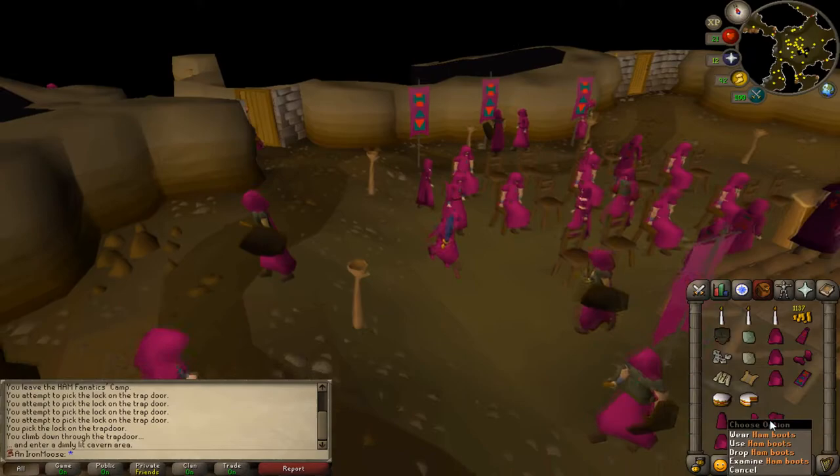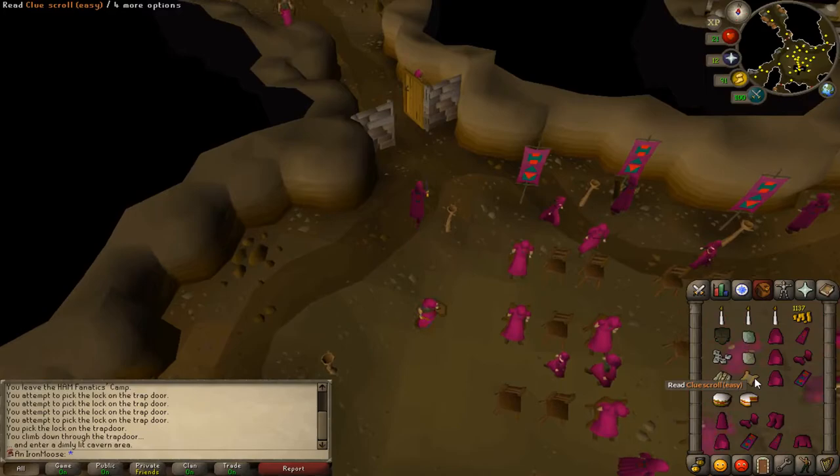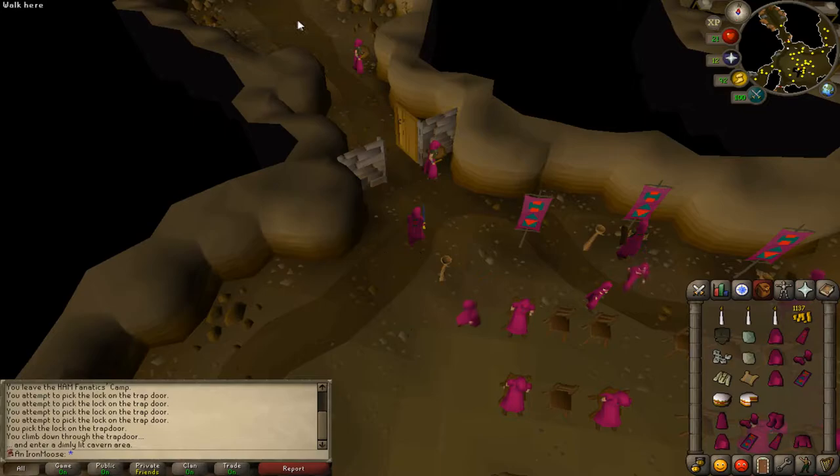Alright, I have just finished getting two full sets of HAM doing a heap of thieving at the HAM Hideout, so I can do the Death to Doric quest. While I was here I got an easy clue, so we're going to go do that. First clue on Hardcore Iron Man. The first step is to search a crate at Draynor Manor. I'm close to that, should be fine.